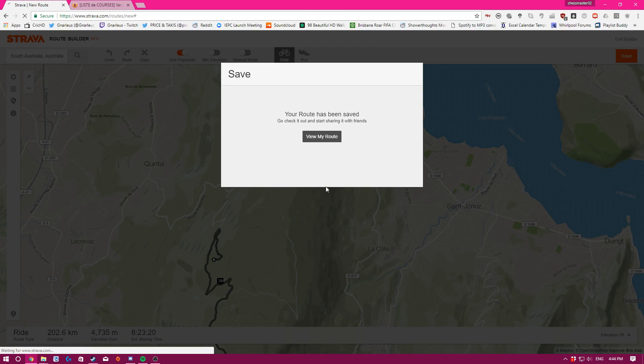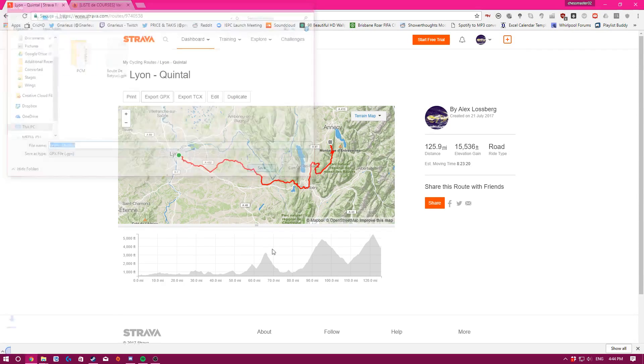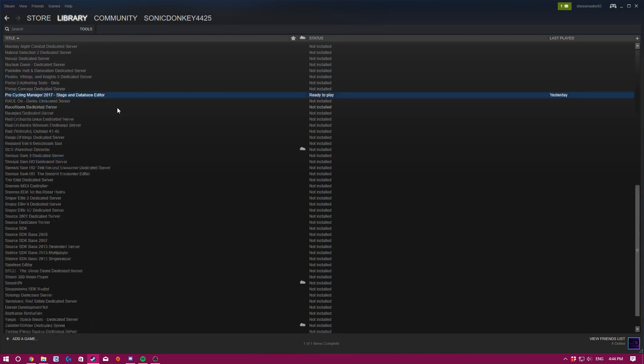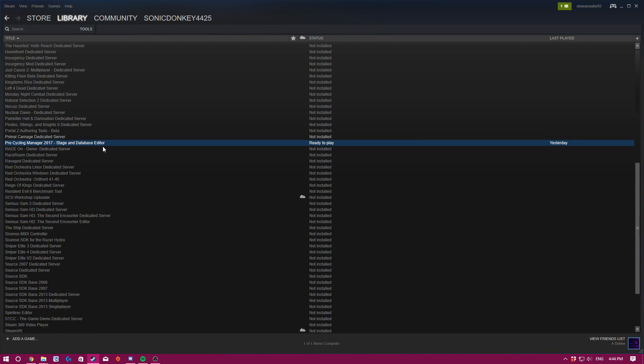Once we get it, we click 'View My Route,' then 'Export GPX File,' and I'll put it on my desktop for easy access. To open the stage editor, if you don't already have it, click Tools in Steam and you should find it. Pretty much everything is there — tools for different modding things, dedicated servers, et cetera.